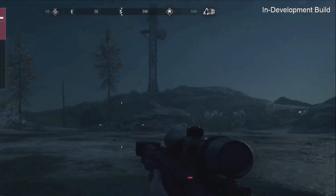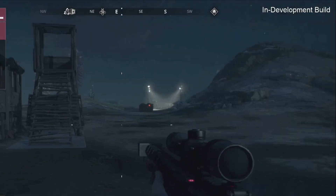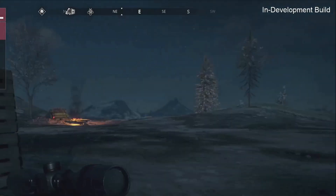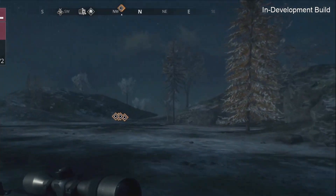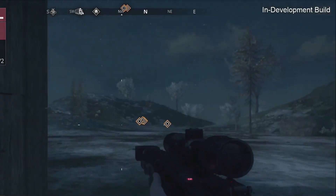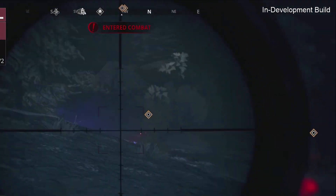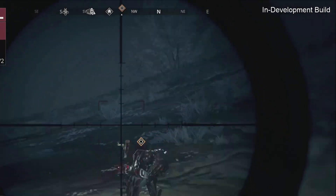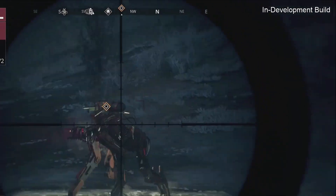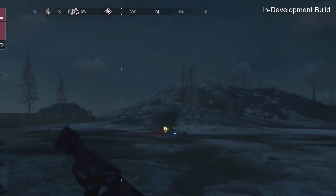We've got towers, we've got walls, we've got loads of funky stuff for this wave defense mode — it is looking pretty damn cool. Resources are so low, we don't need much at all to be building, which is really really cool.